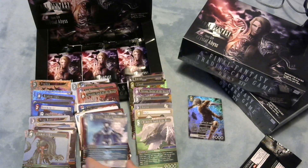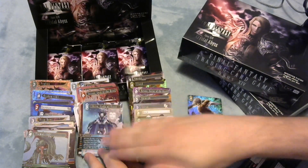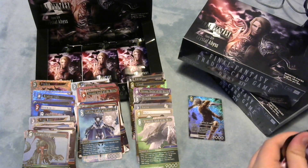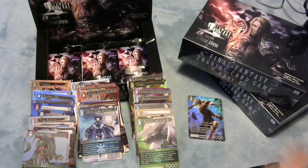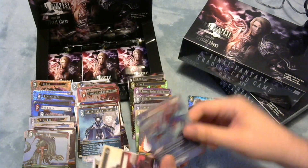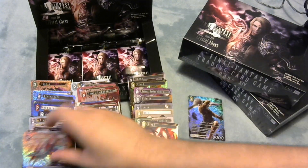We've got a Shiva - not too bad. I think I like the Primal background a little bit more in person. I wasn't a big fan of it when the spoilers first went up, but the foils look pretty good and the non-foils look alright as well. The prophecy is complete - we've got a non-foil Cloud, which means there should be a Larsa in this box somewhere.